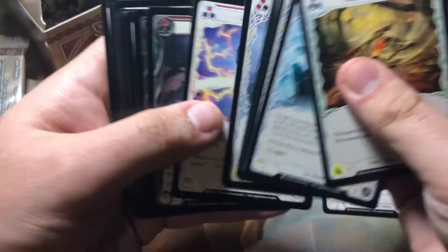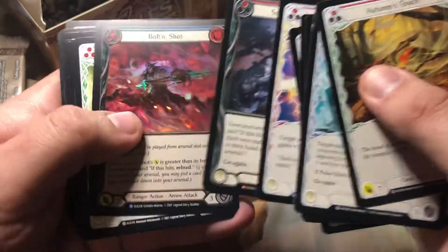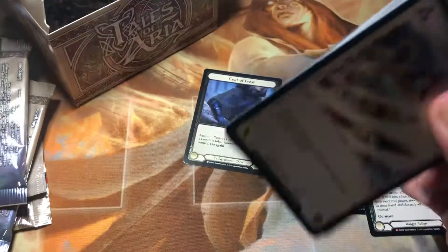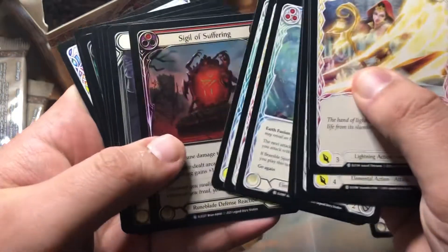My first two boxes of first edition — we got the Seek and Destroy first edition Tales of Aria — yielded zero cold foils, which is really interesting. I actually couldn't believe it. I thought maybe I got tampered boxes or something, but it just happened to be really terrible pulls.